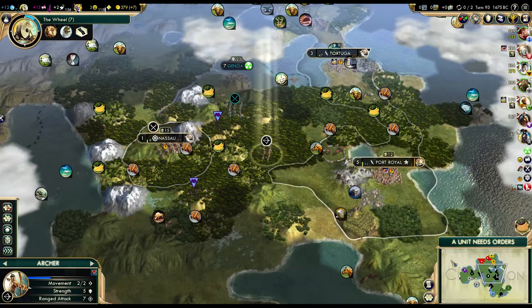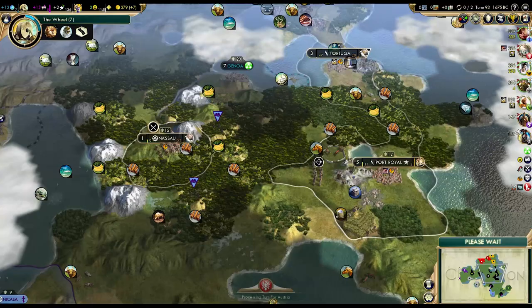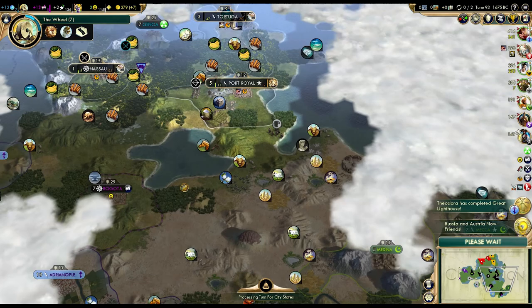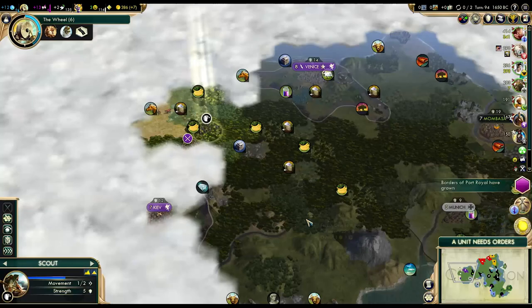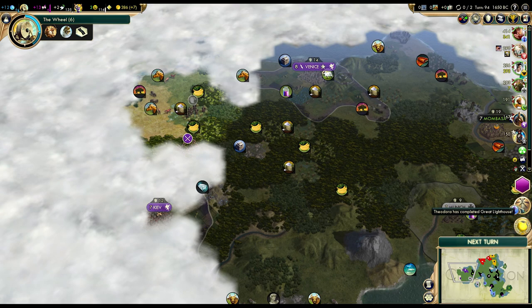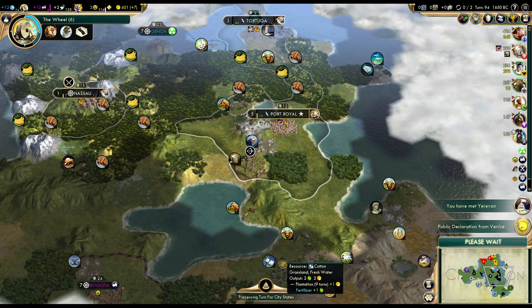Finish the wheel. Two more turns to finish the worker — I don't need that second worker. I could send a unit southeast just to keep an eye on that area — probably not a bad idea. Let's keep exploring. I hope we can find the last AI, because I'm quite curious who that is and I want to keep an eye on them.